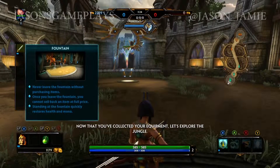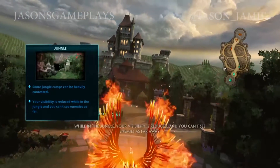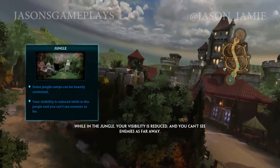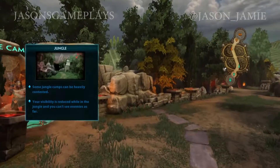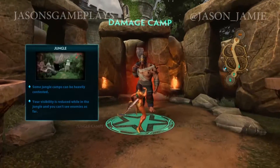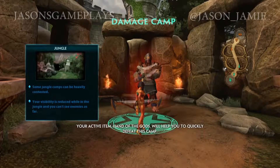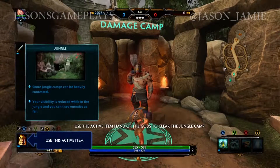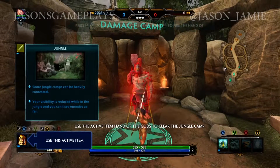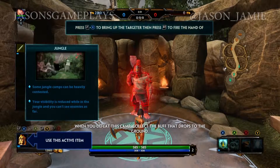Now that you've collected your equipment, let's explore the jungle. The jungle is a term used for the paths on either side of the lane. While in the jungle, your visibility is reduced and you can't see enemies as far away. Ahead is a jungle camp. Jungle camps provide powerful buffs to the gods who defeat them. Your active item Hand of the Gods will help you quickly defeat this camp. Use the active item Hand of the Gods to clear the jungle camp, then collect the buff that drops to the ground.